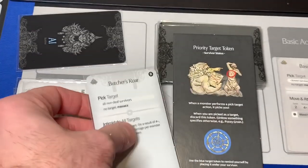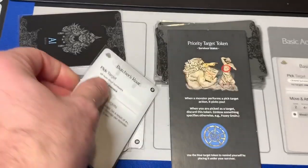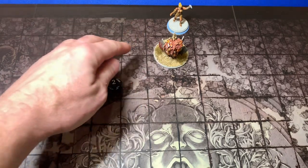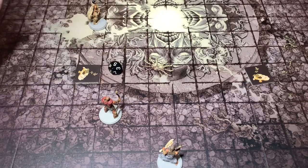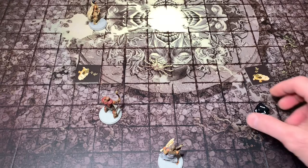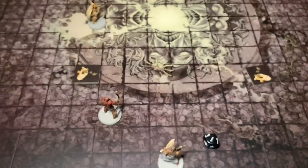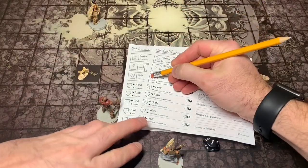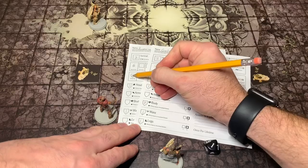All non-deaf survivors — that's all of them. Since this didn't pick a specific target, I believe Xena keeps the priority target token. Let's see how our guys do. Xena rolled a two — she's totally fine, nothing happened to her. Gold Moon got a four plus — she's suffering brain damage. Riverwind also suffers brain damage. Karamon rolled a one — he doesn't suffer brain damage. So Riverwind and Gold Moon both suffer brain damage.